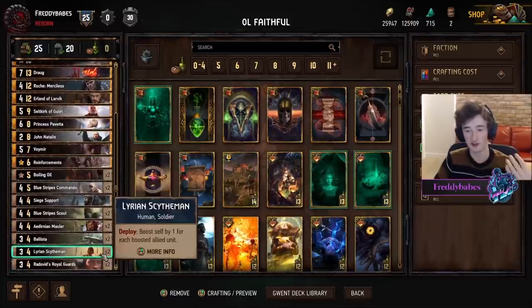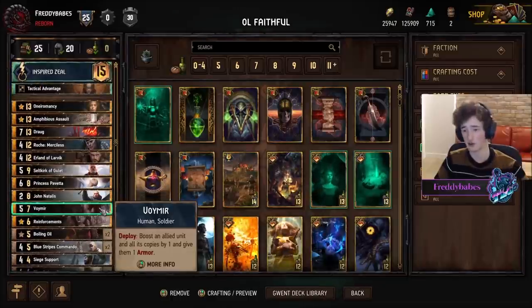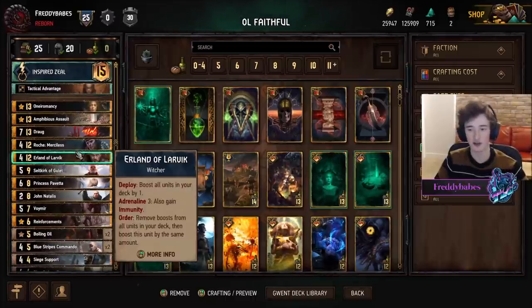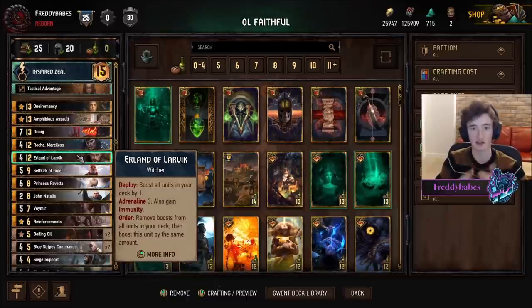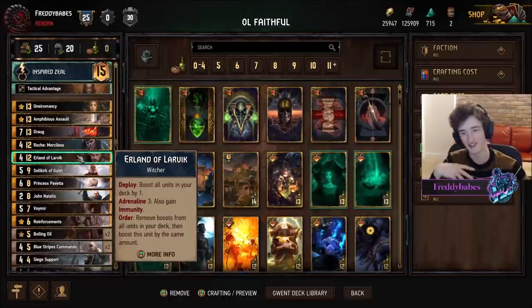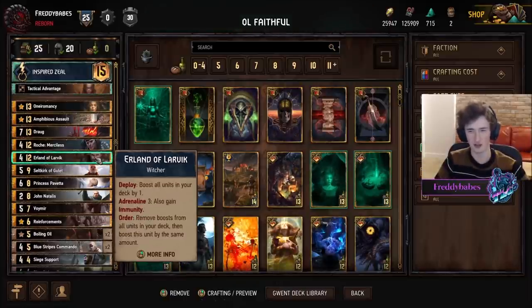It has some great synergy with Scythemen, so I've got a couple of them in here so you can get all those boosts. You can also boost with Vojmir, which is good for Scythemen. He's also very good as a round one potential tempo abuse play — you can use him to win on even more easily. Alternatively, you can play him for carryover in round one and boost up your Selkirk, Roach, Pavetta, etc., making them all work with Scythemen later on for a bit of extra value.